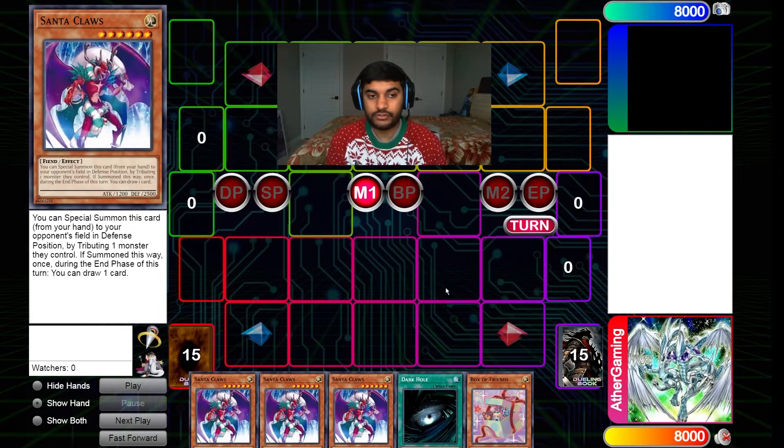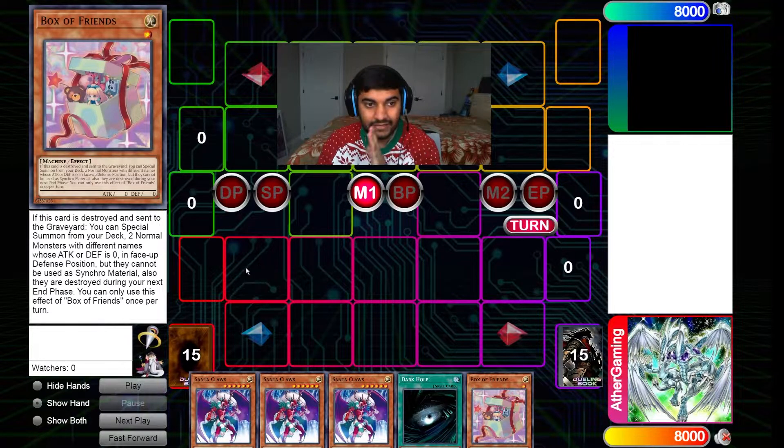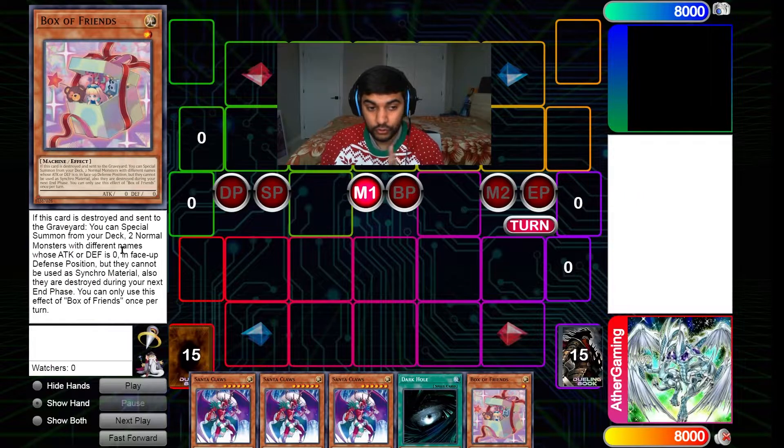Alright guys, starting off — it's gonna be a little meme thing. You can see I have three Santa Claus cards in my hand, and I also have a Dark Hole and a card called Box of Friends. Box of Friends says: if this card is destroyed and sent to the graveyard, you can special summon from your deck two normal monsters with different names whose attack or defense is zero.